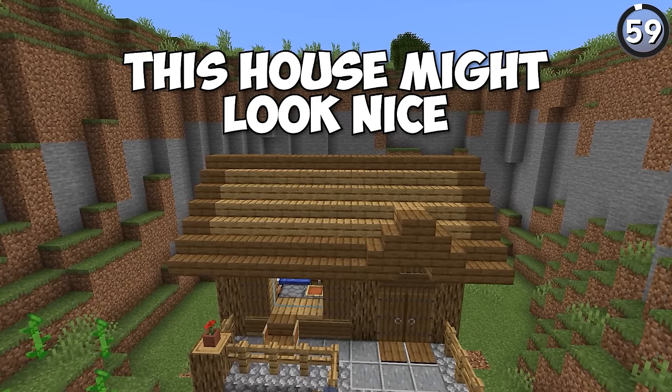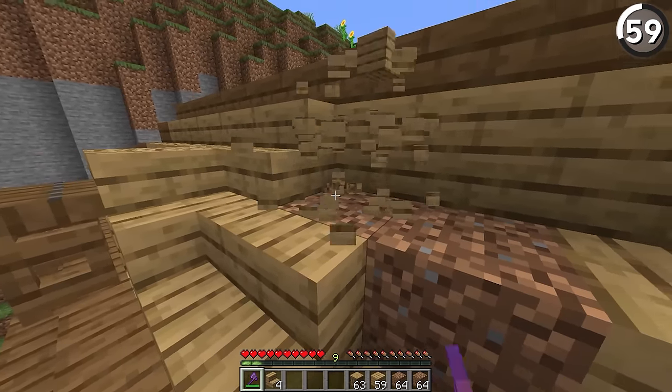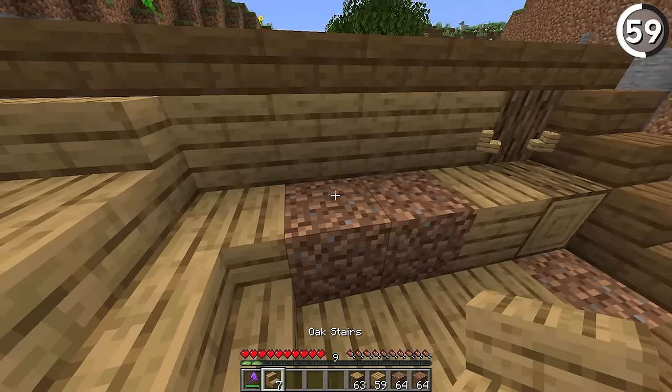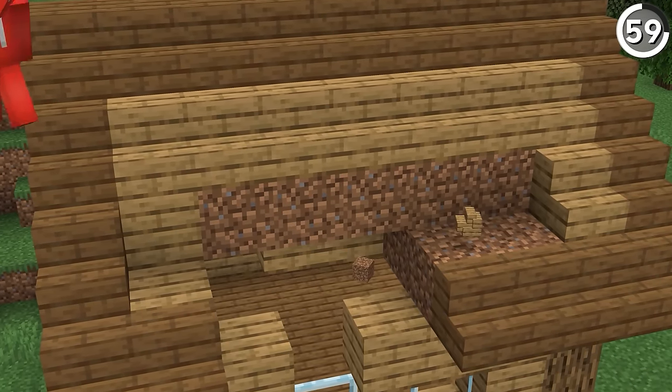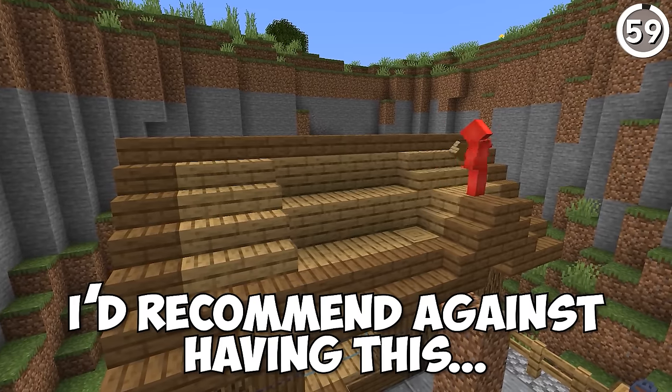This house might look nice, but it's got a dirty secret — it's dirt. While it can be easy to fill in some of the gaps with a cheap block like dirt, all it takes is someone looking at the right angle to know that this house is built off of something pretty cheap. That especially won't do you any favors if a creeper were to explode. So for that matter, I'd recommend against having this filler in your builds.